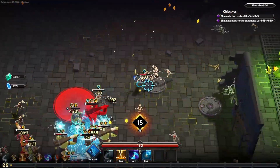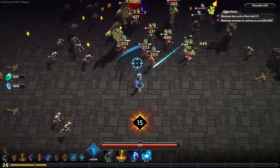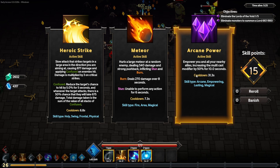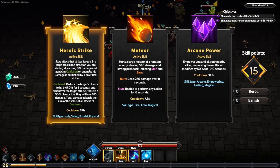It sucks only having one dash again after playing the sentinel last time with three dashes. Let's spend our 15 levels. Holy Swing is a frontal physical slow attack that strikes targets in a large area in your aimed direction. Empower maxed out buffs you and all nearby allies causing the multi-cast modifier — that's a very good ability. Meteor is good too; it has burn, stun, and area in common with our electric ability.